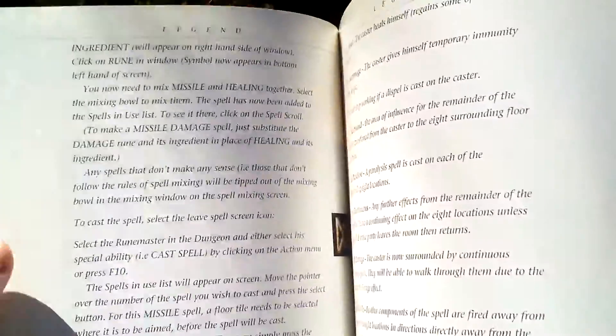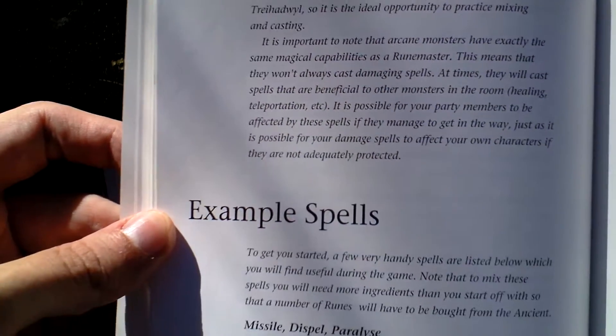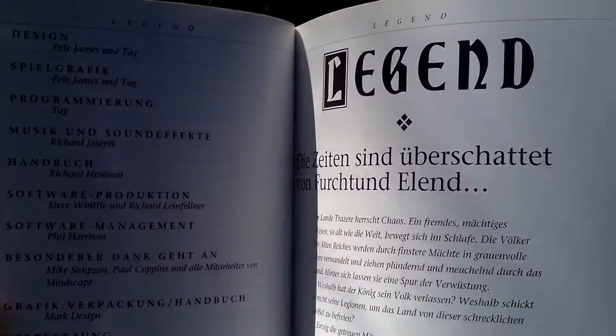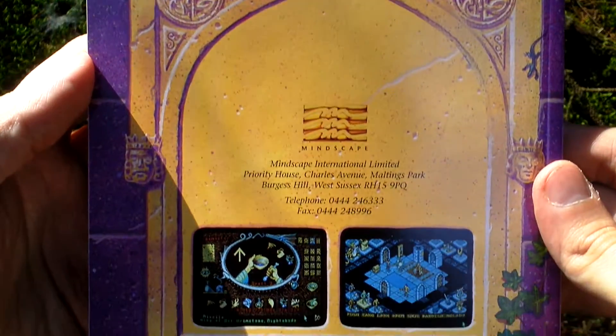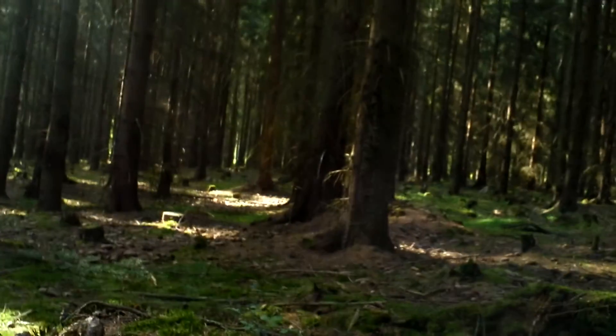Spell scroll and some example spells that you can use in this game. And that is all. The same in German, French and Italian follows. Take a look at the back side of the manual. And that is all that was in the box. I thank you very much for watching this video.